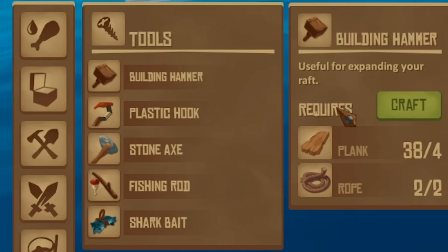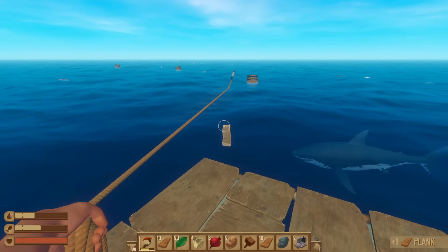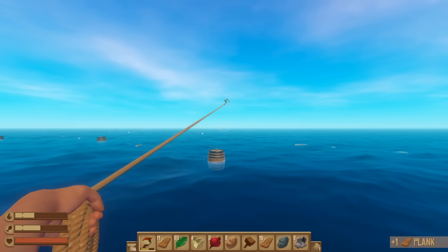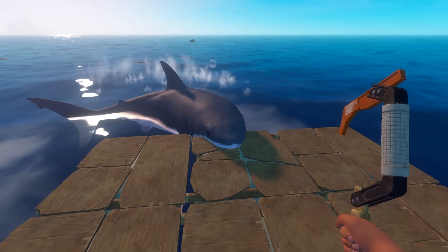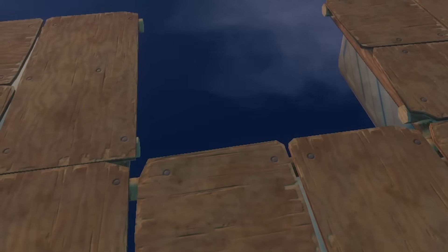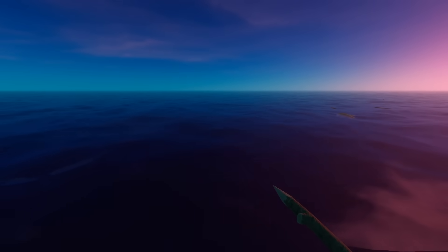To fix the raft, we're gonna build something called a building hammer, which allows us to add to our raft — so we're gonna add a bunch. Now we at least have a little more breathing room. While we keep pulling resources out of the water, we gotta be thinking about necessities — ways to take care of water and food. For that, we're gonna make a simple purifier and grill. Grace, that's the last one you get, because now we're gonna craft a wooden spear. No more tasty boat treats for you.